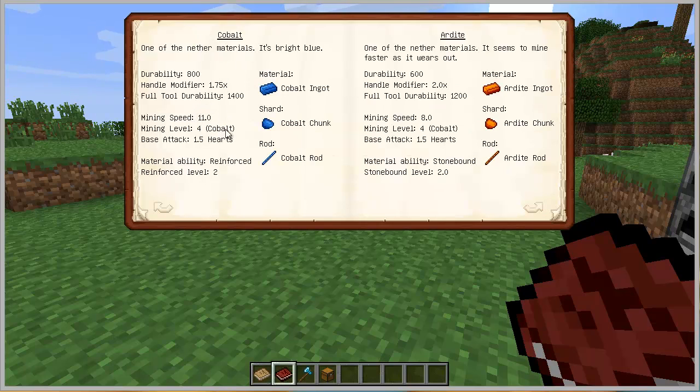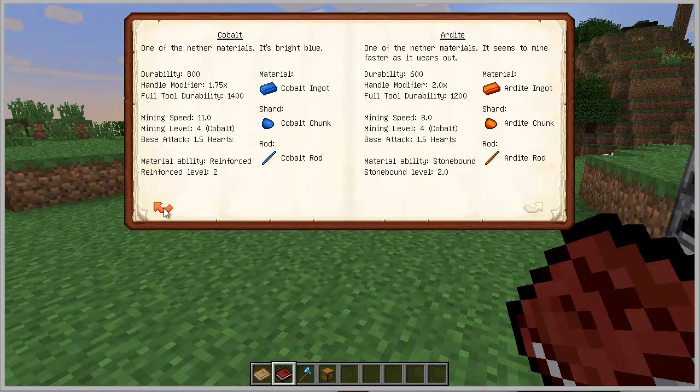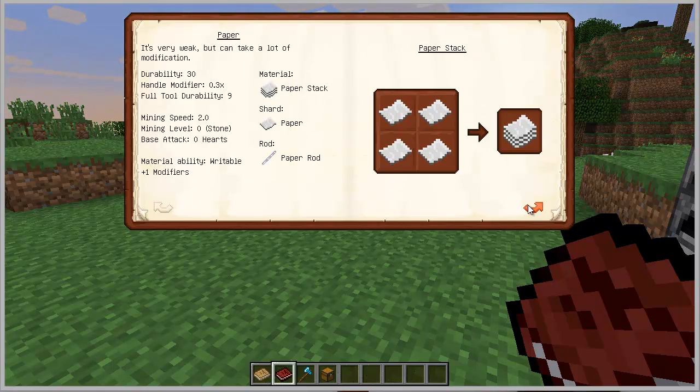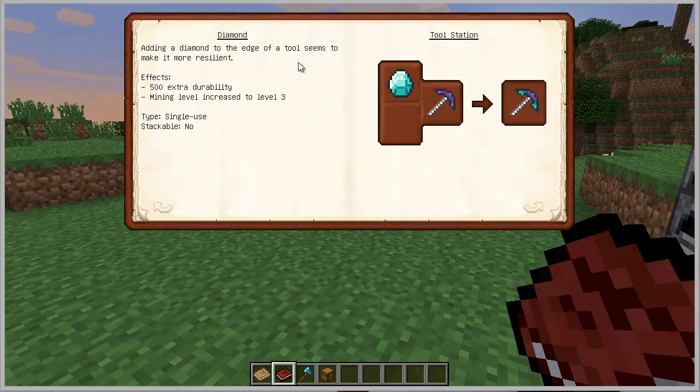Cobalt is the one that has the biggest mining speed — it's 11. You have Ardite, and Manyullyn or something like that. This is a really good one — good mining speed and the biggest durability possible. Combine the two of them and that's the best material you can have. But that's not a regular material you're going to find easily — you need to create it using Ardite and Cobalt, and those two new ores are only found in the Nether. You also have Copper, Bronze, Teal, and everything.